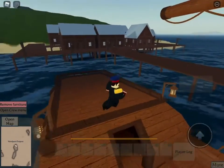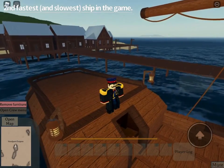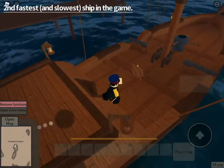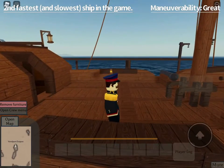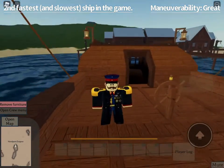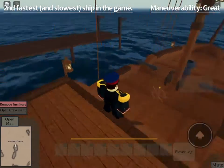Next up is the stats. The sloop does not have great statistics. It's the second fastest ship in the game — or second slowest, because there are only three ships currently. Its maneuverability is very great; it can out-maneuver a whole bunch of other ships. But I wouldn't really try to, because if you're in a sloop you're obviously inexperienced with this game. Just try and go for the schooner, because the schooner is really great.